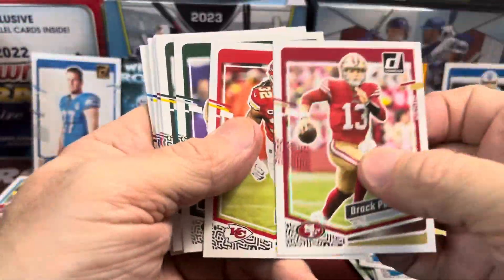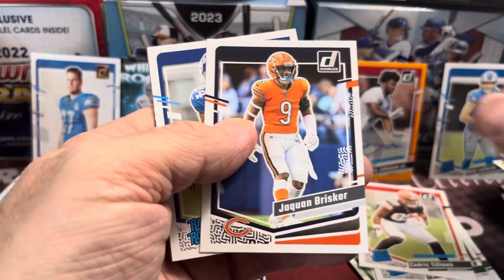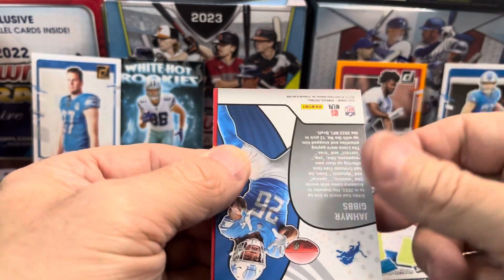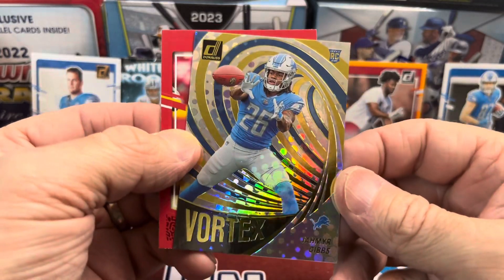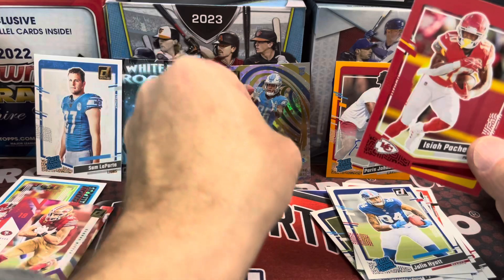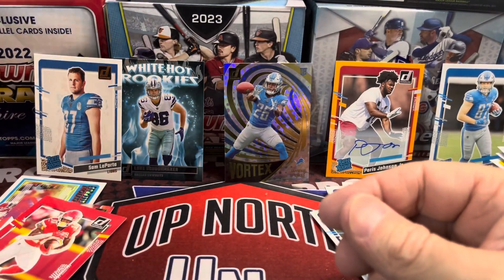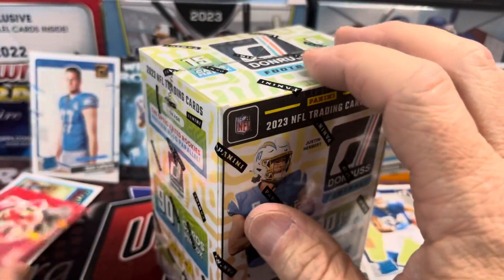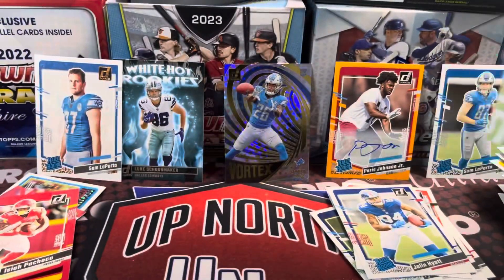He's in line for Rookie of the Year, putting up huge numbers for a rookie tight end. Jalen Hyatt for the Giants, and then a Jahmyr Gibbs Vortex card — flipped over. This is a pretty dang good box, especially as a Lions fan. Isaiah Pacheco press proof red, not numbered. Box 1 gave us three Lions rookie cards and an autograph for the $27 price point — not complaining at all.